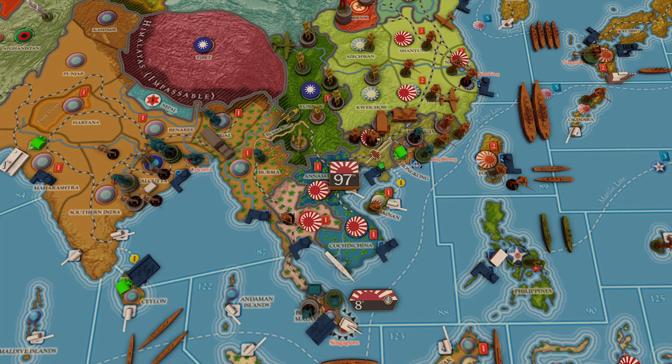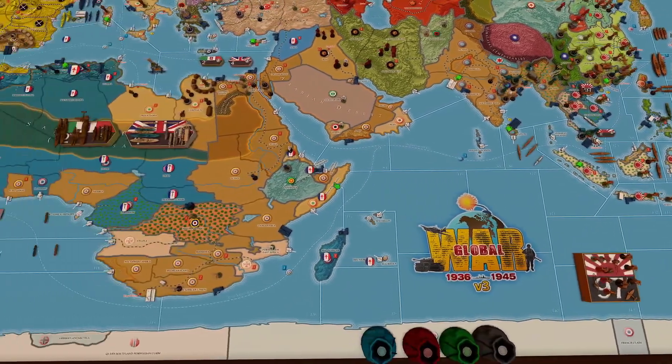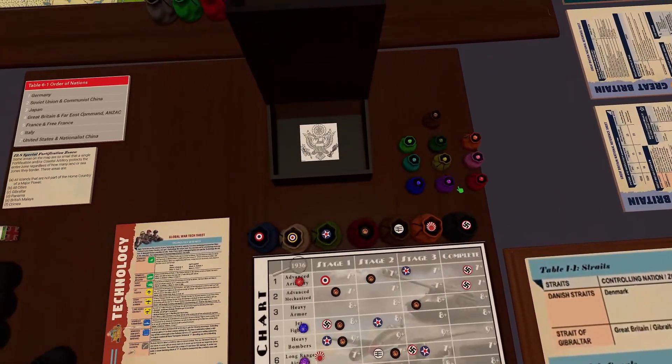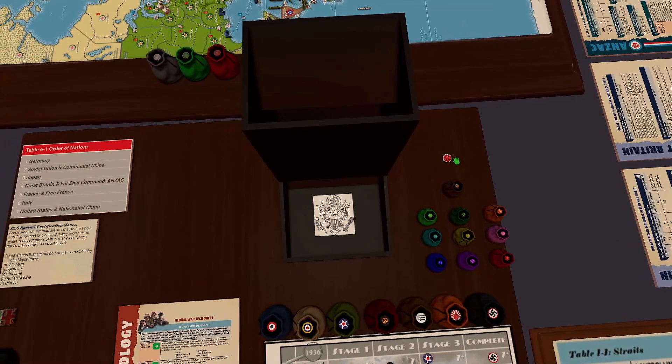Will they go for them, or are they going west into Burma? We will have to see. First thing we're going to do is roll our wartime income increase. Last turn we only got a two, so hopefully our new POTUS seal will bring us some luck. Let's choose our red dice and hope for the best.